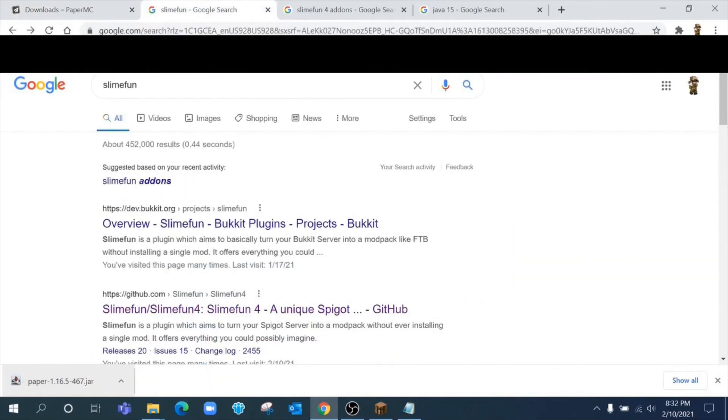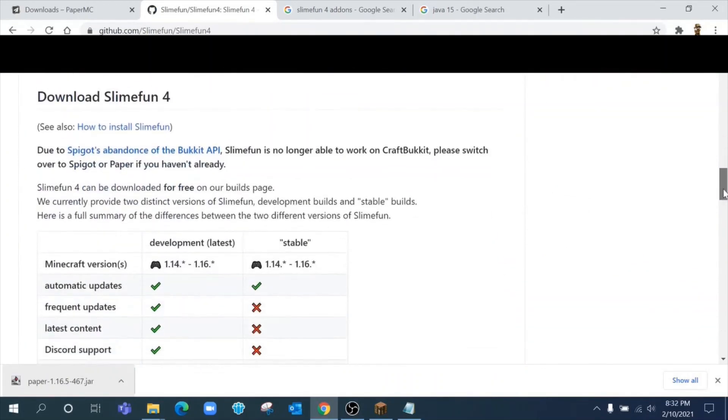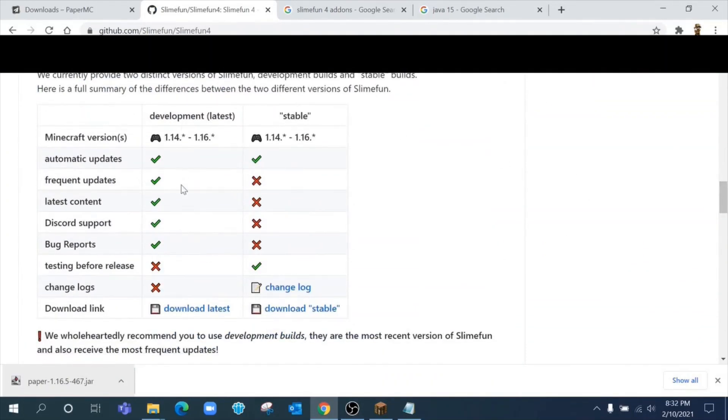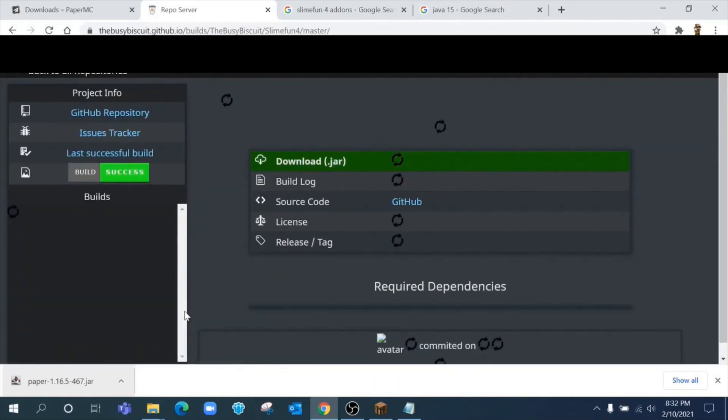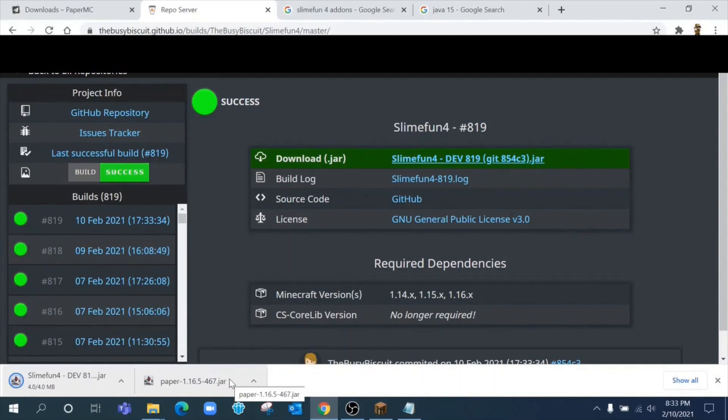Now let's talk about Slime Fun itself. I love when I see people post that they've searched the internet for days and can't find how to download Slime Fun — I just typed it in and there it is. If you go to the Bukkit page it will provide a link to the real GitHub. Click on it, download Slime Fun 4, always grab the development latest build — it's the most up-to-date with bug fixes. Click the JAR file and now you have Slime Fun.